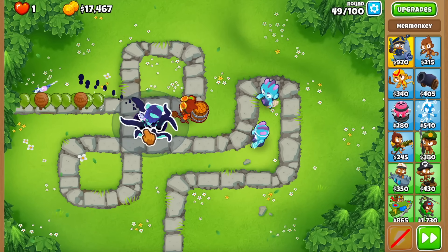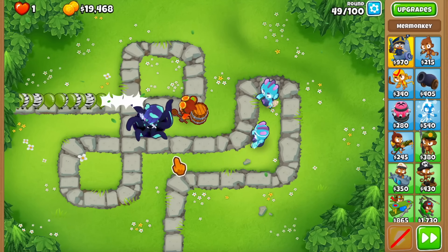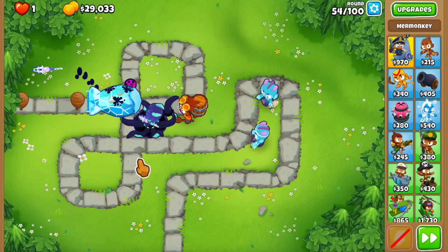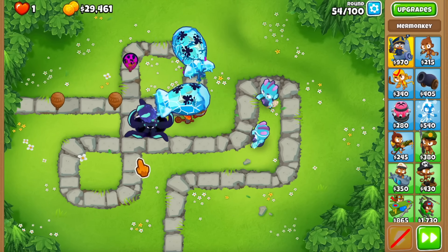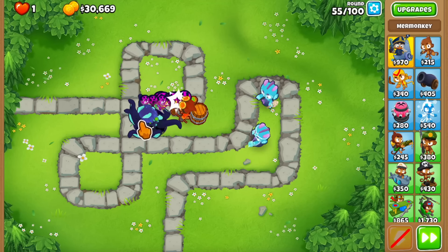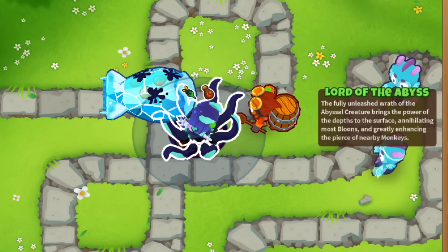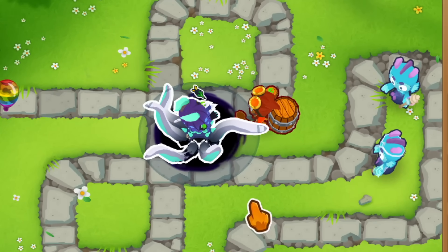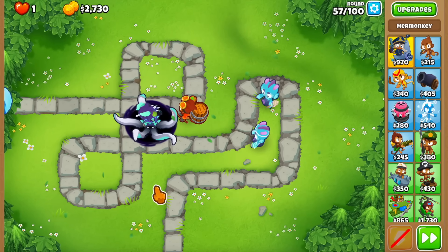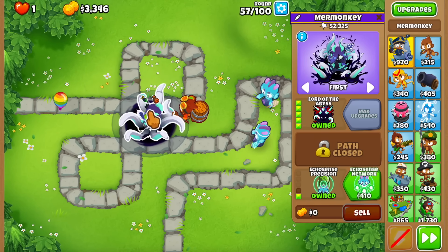Round 49 is a true test for the Abyssal Warrior — a bunch of ceramics and small bloons — and I don't see anything leaking. This is way too much damage. The tentacles seem to be doing a slight AoE attack. Round 54, we're about to have money for the Lord of the Abyss. Ceramics and MOABs are disappearing without any issue. Let's buy the Lord of the Abyss and finally get the strategy going — this monster with all its tentacles is really really strong.